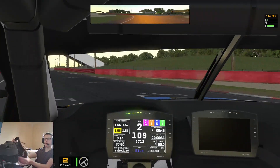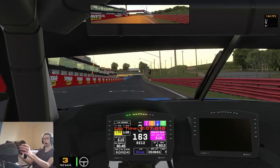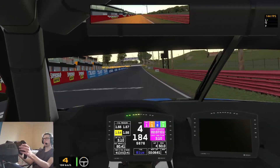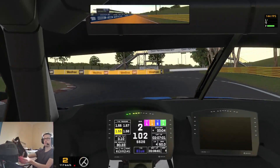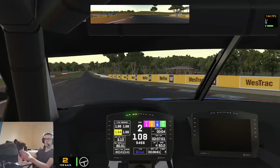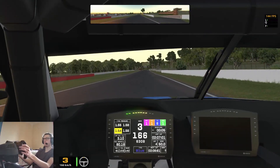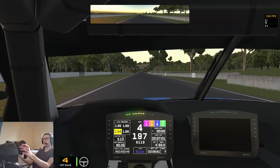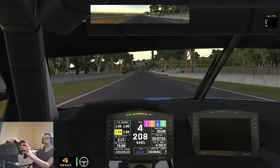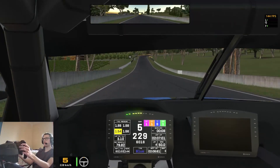One more lap — this time I'll just shut up and concentrate. A little bit of oversteer there, traction control sort of saved me a bit. Still 2:07, not terrible. A bit earlier on the power there as well — nice, carried a bit more speed. You can see the relative on the dashboard just below the green ABS indicator — so we're nearly a tenth up.